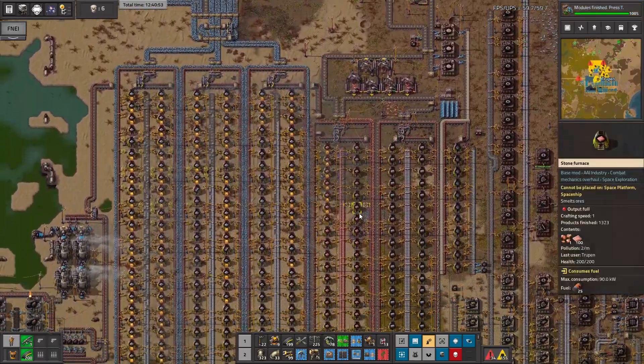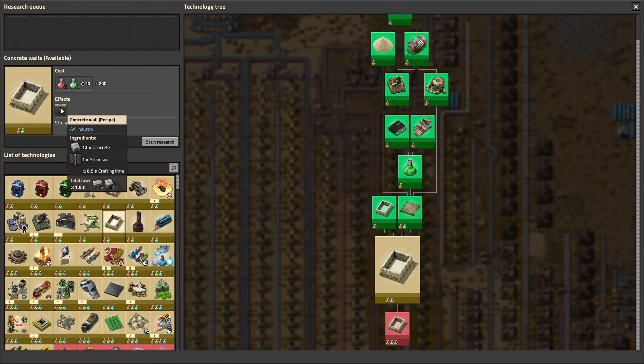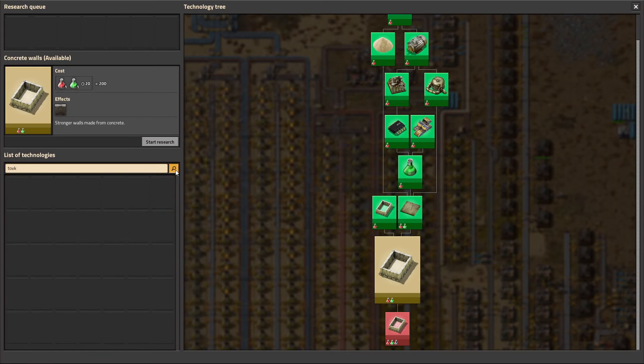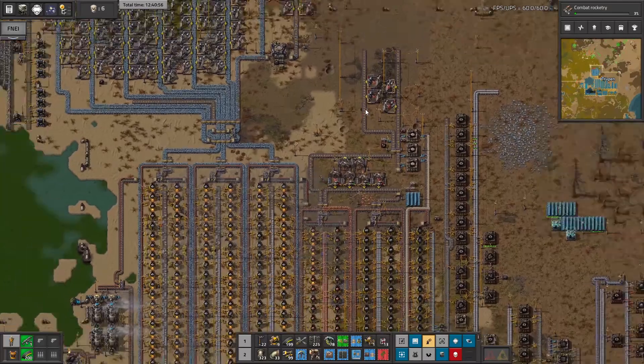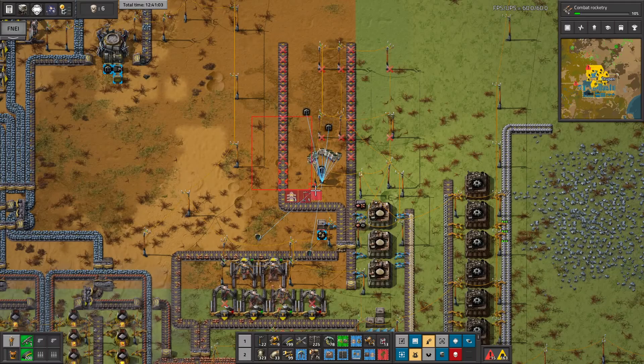They are working - beautiful! Let's see what I can make now. I can make concrete walls - they're better but more expensive because they need iron and more stone. I think I will stick with normal for the time being. We need rockets to fight for stone. This is all the stone we have - there is no stone anymore, so let's destroy this.